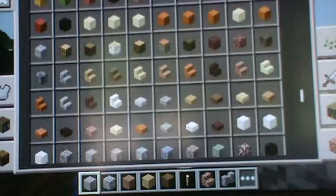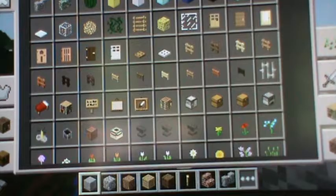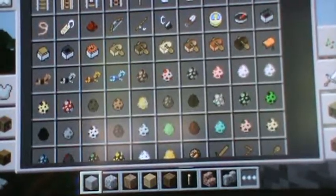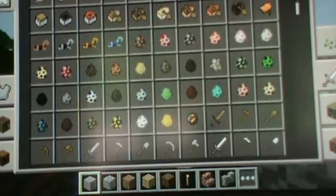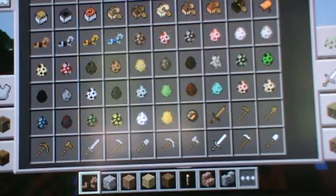The inventory looks the same, but there are a few new items. Nothing new in the first section. There should be new things in this part here. Now there are name tags, leads, saddles, and horse armor. They actually have brought leather horse armor into this game.